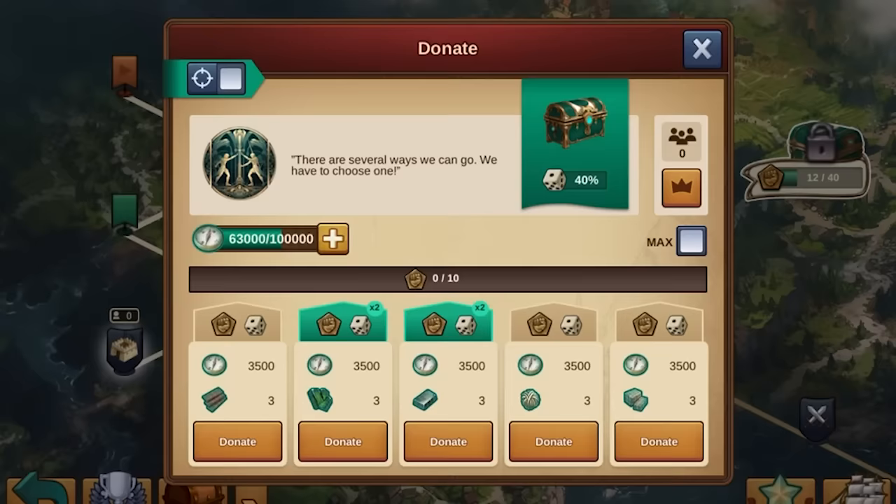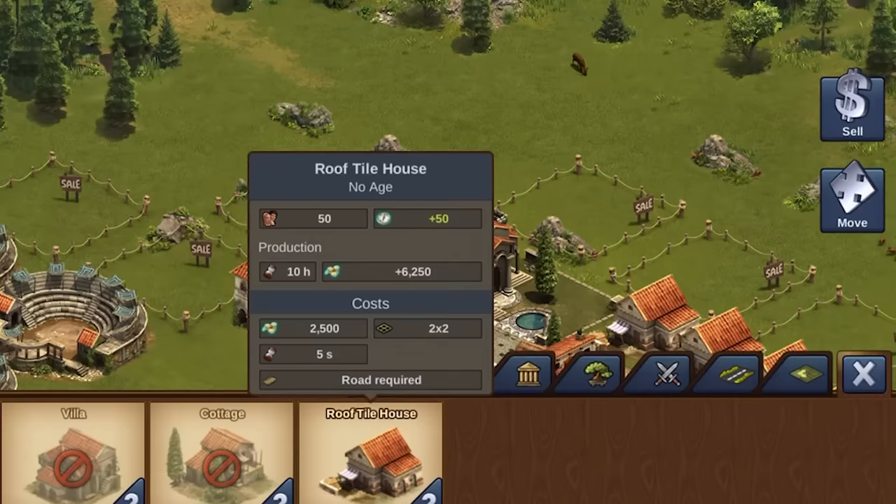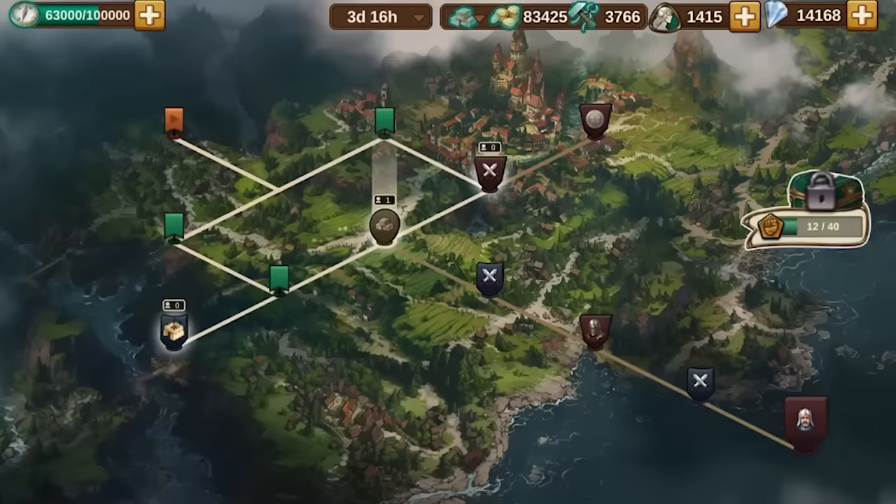Use shards to boost various activities such as settlement productions and to buy Quantum actions. You can get the shards by progressing through the map, from the Quantum pass, or by purchasing them. Quantum actions are required to move between nodes and complete them. They recharge over time at the rate of 5,000 an hour and can be purchased with shards. You can also boost the recharge speed by building up your settlement.